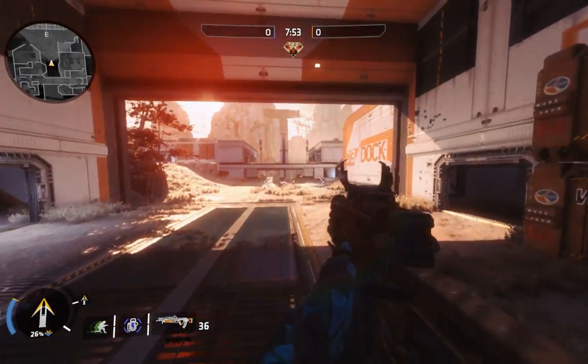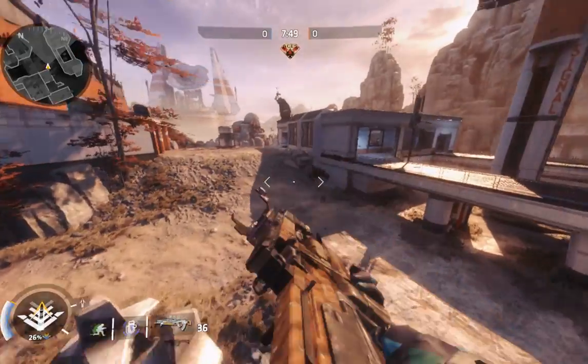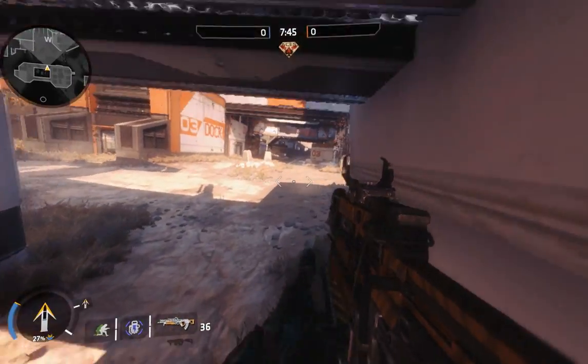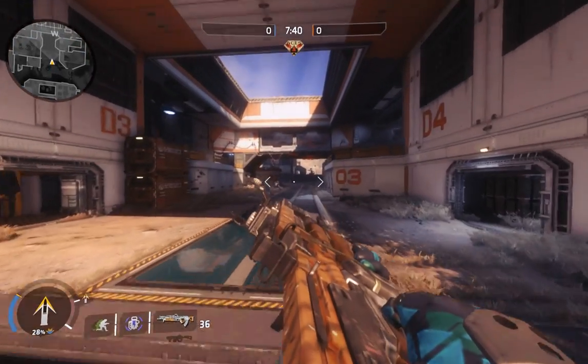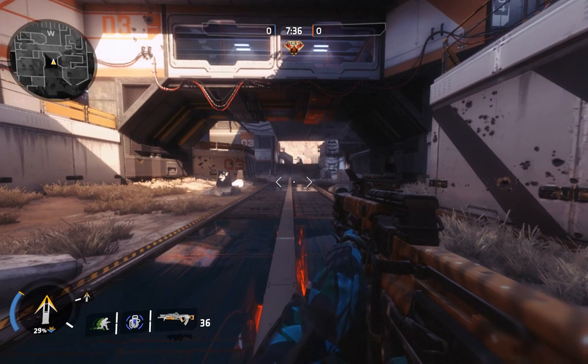If you want to use toggle crouch, or if you are on console, you have to get used to pressing the crouch button every time before you hit the ground. Some people are really good with it and they do not let the gun tilt forward — they just do it like this and hit the button really fast.